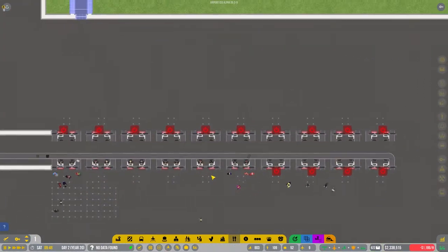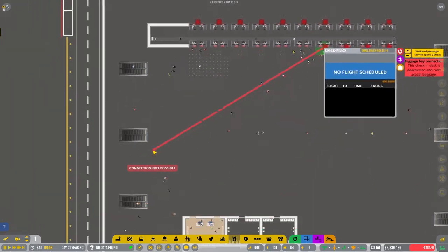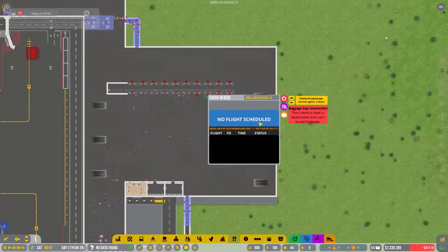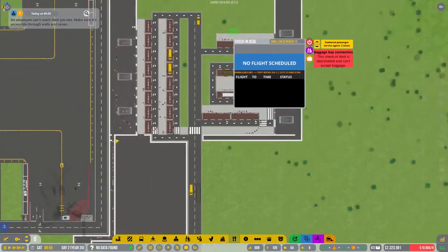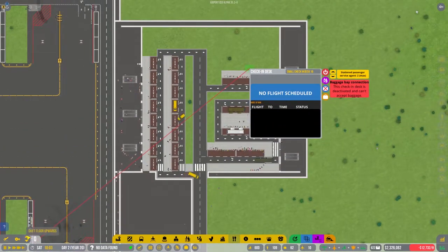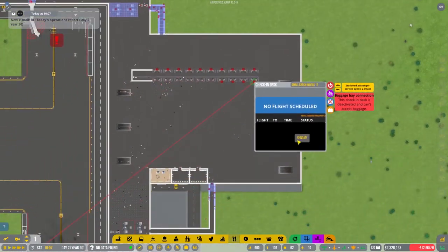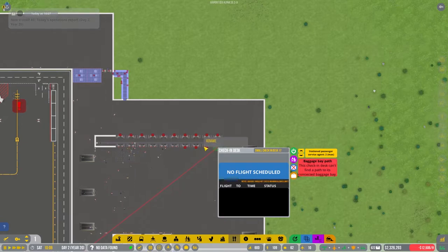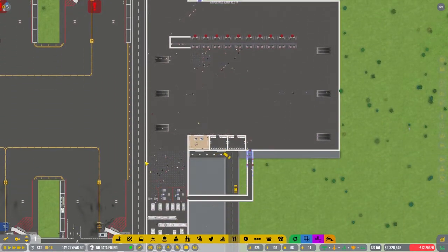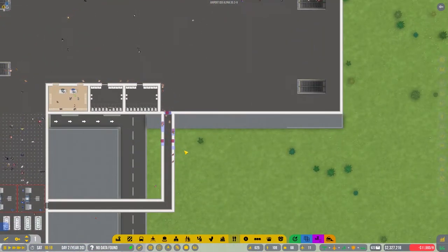We've got a lot of contractors coming in here, hopefully fixing things. So we need to open six more stands. We will connect the baggage bay again - now this is a bit more tricky going back and forth between our levels, but I think that's the easiest way to do it. Building queues is something I will do off camera - it's not really interesting to see me building queues.